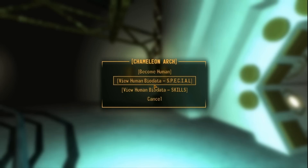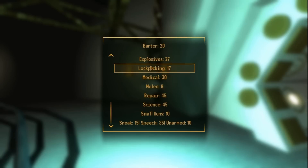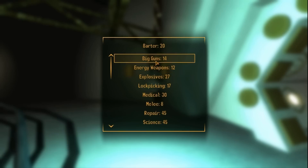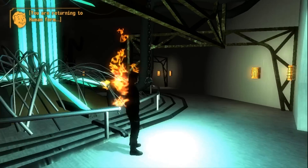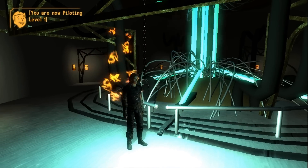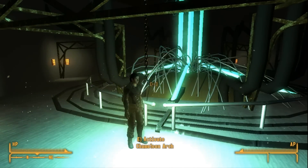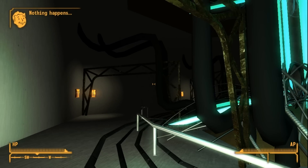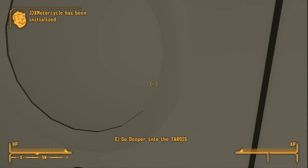So what does this do? Communion up. Become human. Review your human bio data specials. Skills. There's a gap between. Well, we'll see what it's like to become human. Regeneration process level one. That's nothing. We'll reload that. Basically it just makes you human again — you can't put it back on. I'm still human.